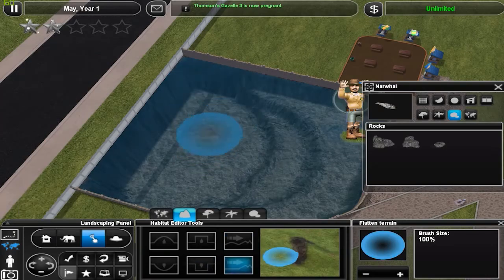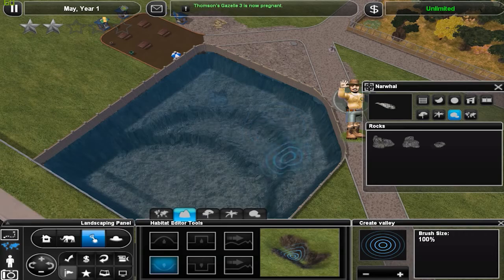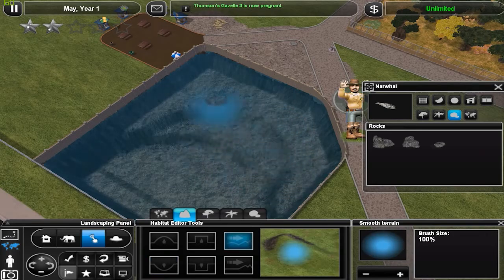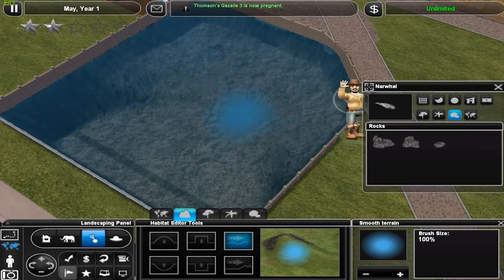Over here is going to be the hybrid part. I forgot. Let's make this a little bit lower as well, but we'll put more rocks in it later on. Just want to get the window glass going first.